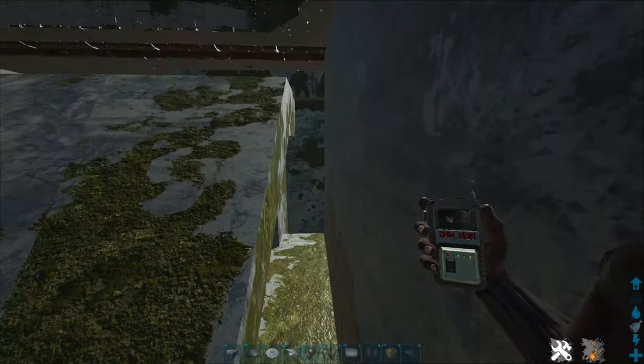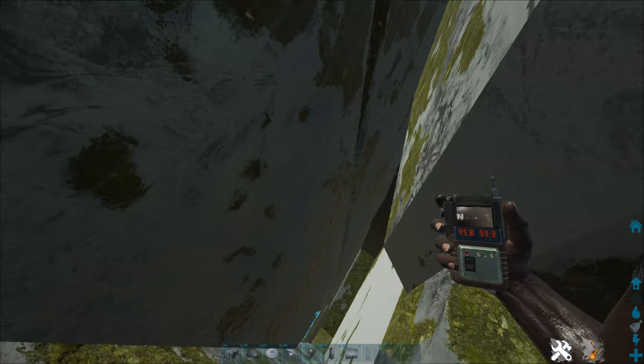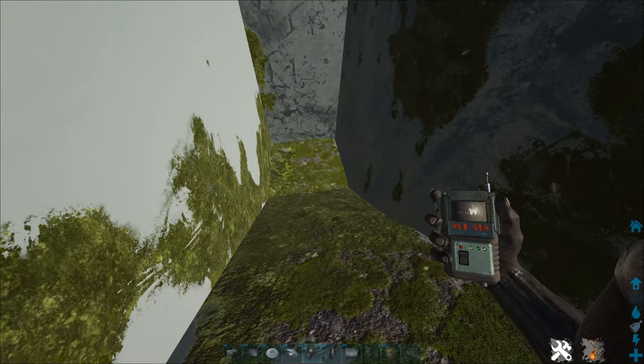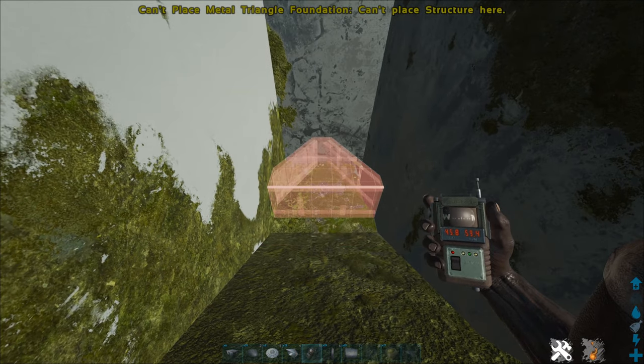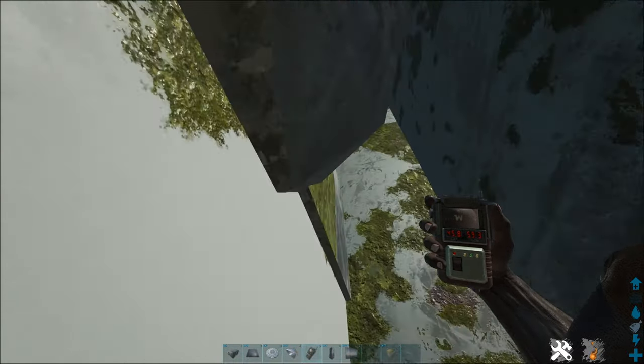There's also a little gap over here which you could probably store some stuff in, but you can't build anything down there and it doesn't open up to get any bigger unfortunately. You can't even place any triangle foundations or pillars to make a ladder up, which is a bit of a shame. Right, on to the next base location.